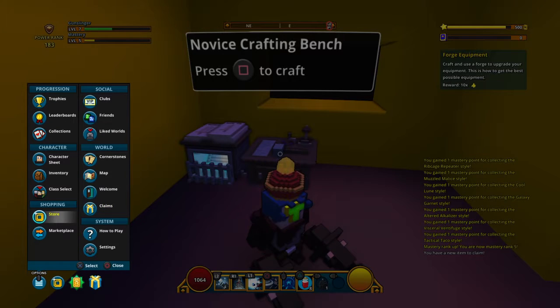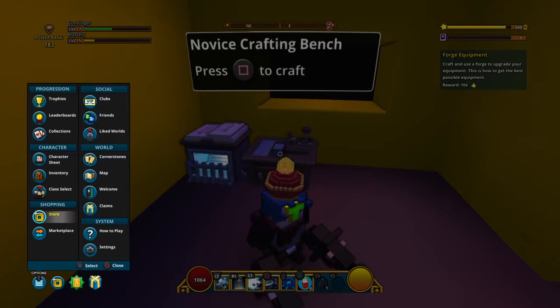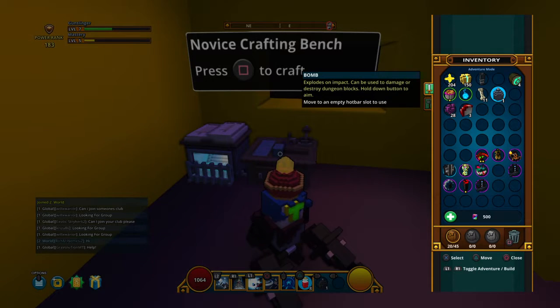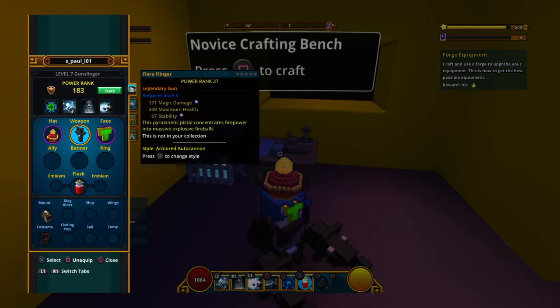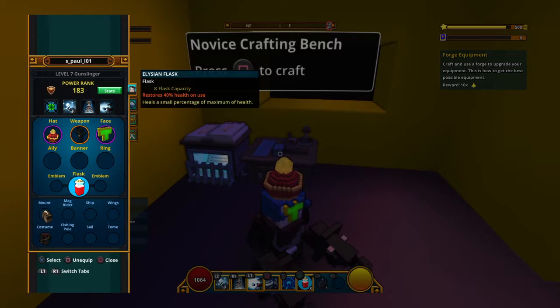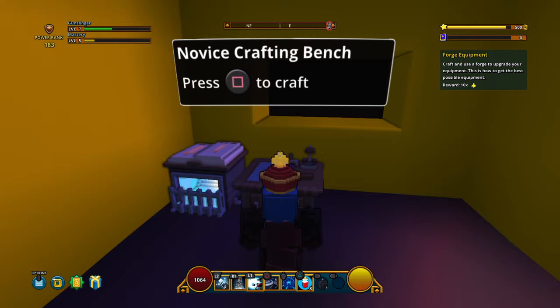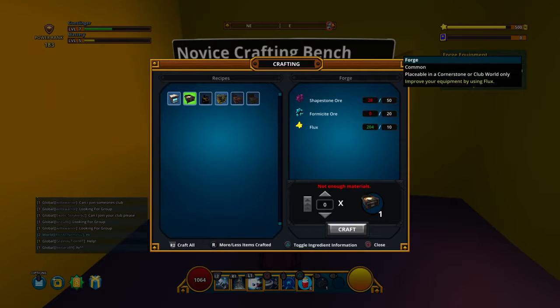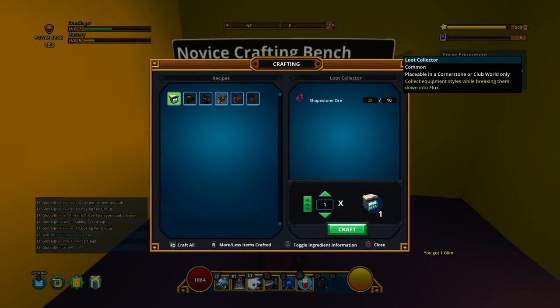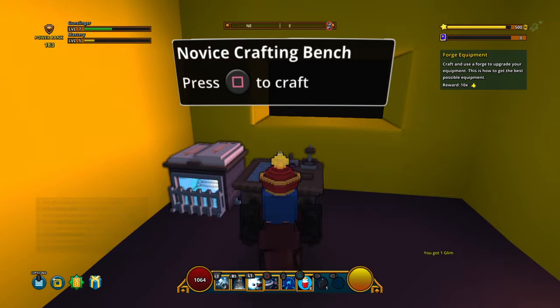Forge equipment — wait, not inventory. Have I got rid of anything I use? No, no, thank god. I've only got rid of like the stuff I don't use. Forge equipment — use a forge to upgrade your equipment. This is how you get the best possible equipment.